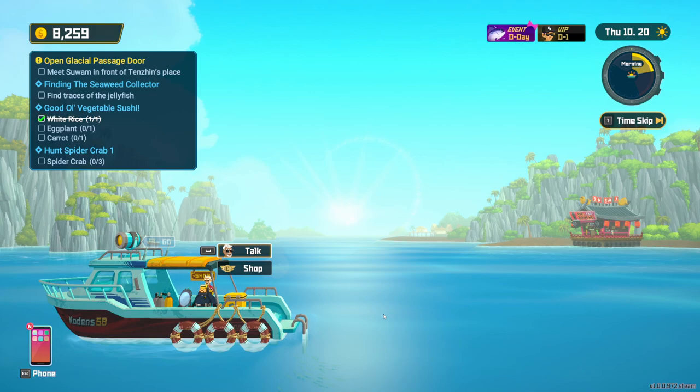Hey guys, welcome back to the video. Today I'm going to teach you how to sell items in Dave the Diver. There are two ways to do it — the two main item types being food ingredients and also everything else, pretty much.